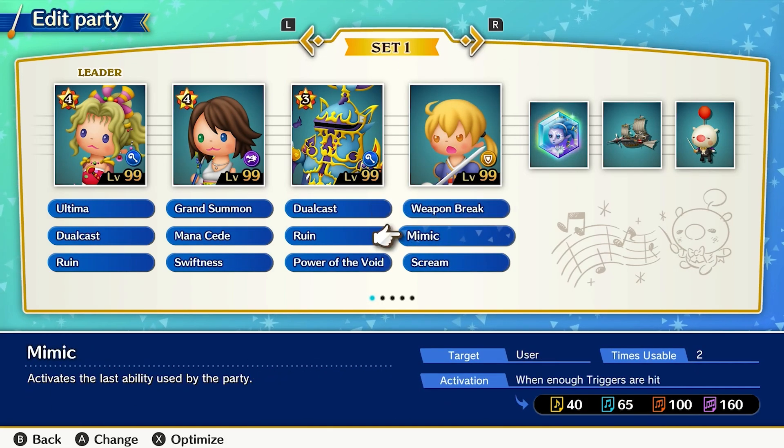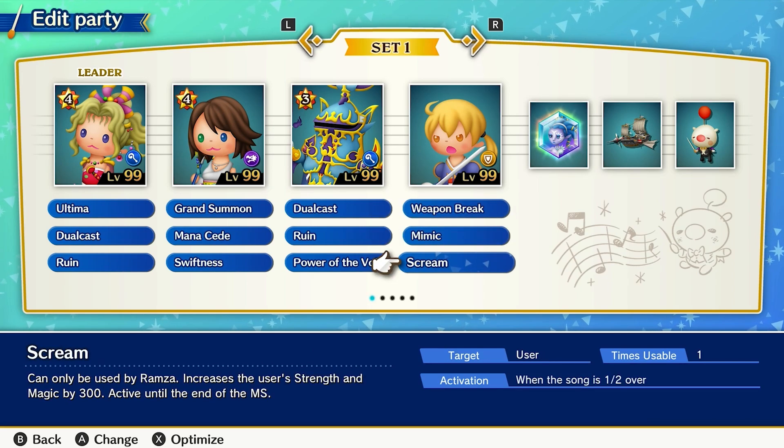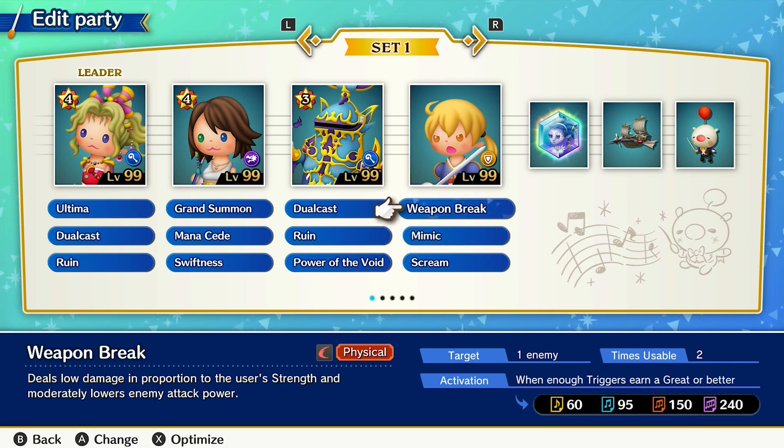Ramza is my other Mimic wielder and should be used just the same. The rest of his abilities I chose were Weapon Break and Scream, which help augment his base stats. Make no mistake — this method is deadly.